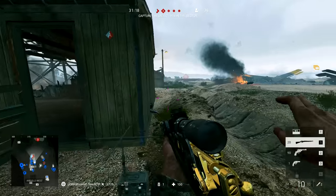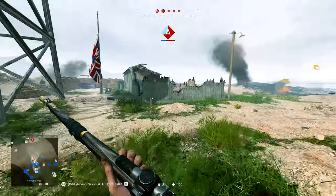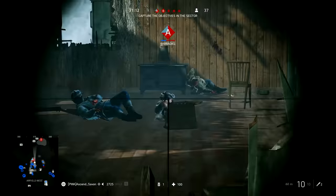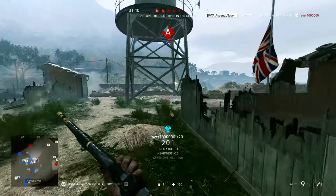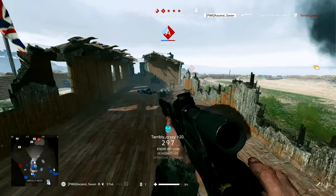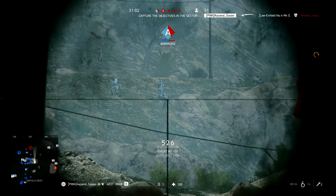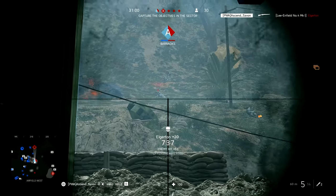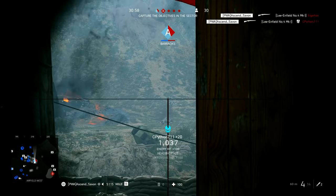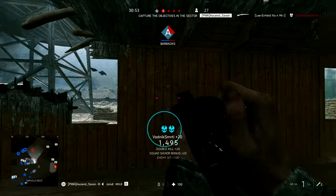The second clip is again with the Lee Enfield, this time on Mercury — a map that provides great opportunities for sniping clips. This one starts out with an accurate headshot and then he moves on to all of the camping enemies on the hill, as you'll often find shooting from the alpha objective towards the hillside. There's loads of prone players, bipodders and snipers, and Savon makes light work of all of them.